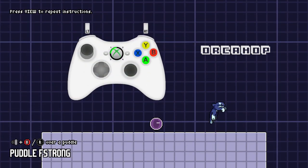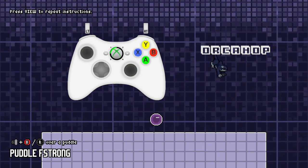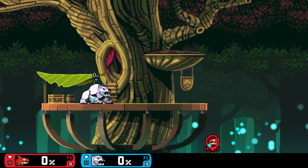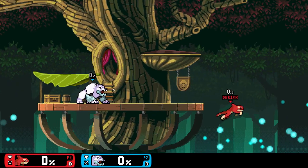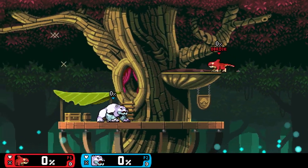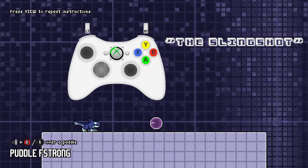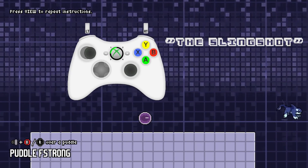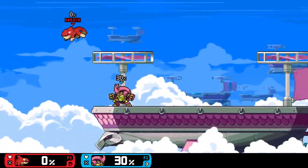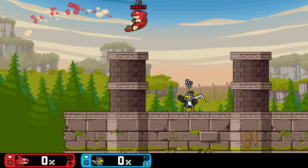Orkane's up special carries the momentum he has. By inputting a jump immediately into an up special, you gain an enormous jump that can be used to recover from much lower than normally possible. The catch is that you cannot have a puddle out or you'll teleport to it. If you do have a puddle out, a tricky mixup is detonating it and Orkahopping to a platform or ledge. If you really need to cover some ground, up special's momentum properties combined with Bubble Butt lets you reach some pretty crazy distances — do a Bubble Butt recovery and at max velocity, use puddleless up special. Your momentum will be carried through the up special and you can safely close a ton of distance.